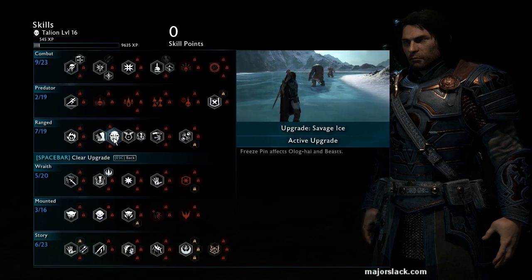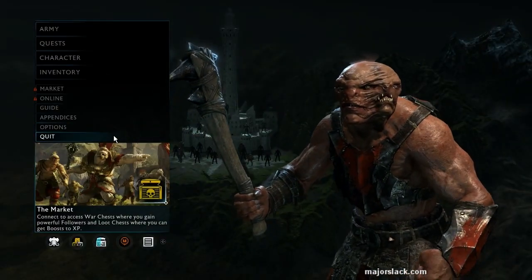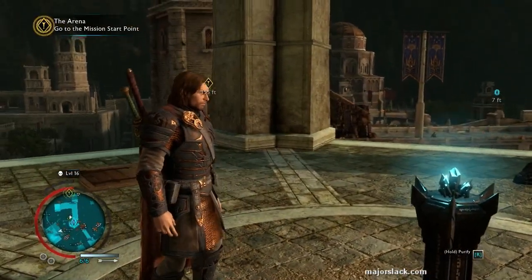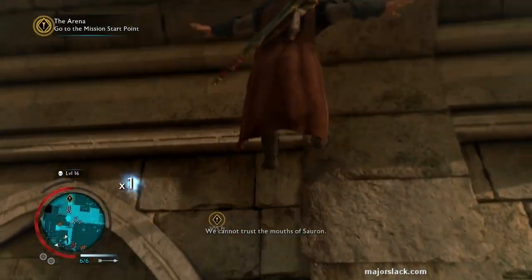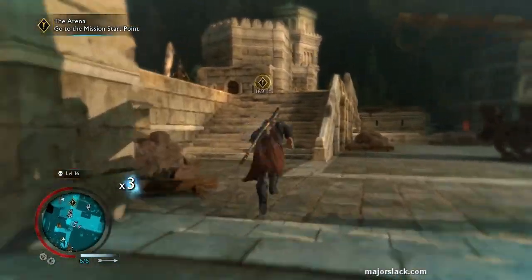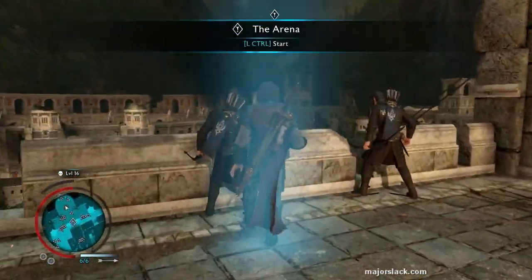The most important upgrade is Savage Ice, the upgrade for the Freeze Pin skill. The first captain you face, as far as I can see, is always a War Troll, and you don't want to be going toe-to-toe with these guys. My strategy is Freeze Pin — you've got to get the Savage Ice upgrade so that it can Freeze Pin War Trolls — and then shoot him in the head, Freeze Pin, shoot him in the head. Let's watch the cutscene and I'll get to the strategy afterwards.